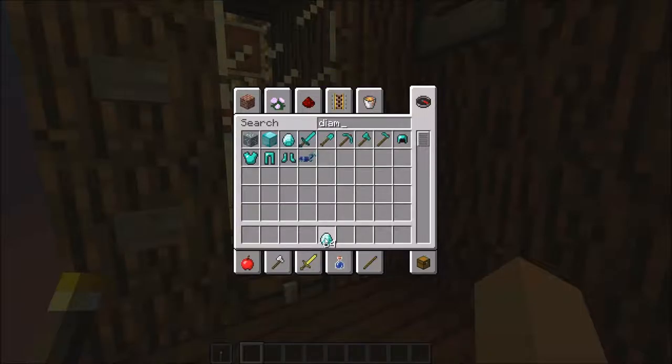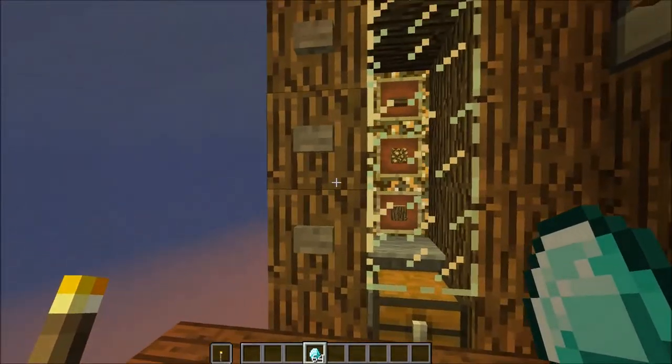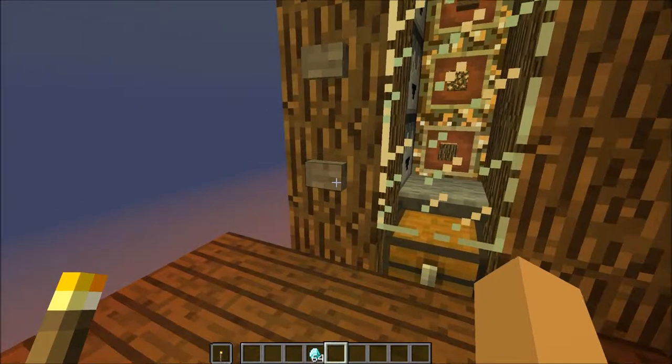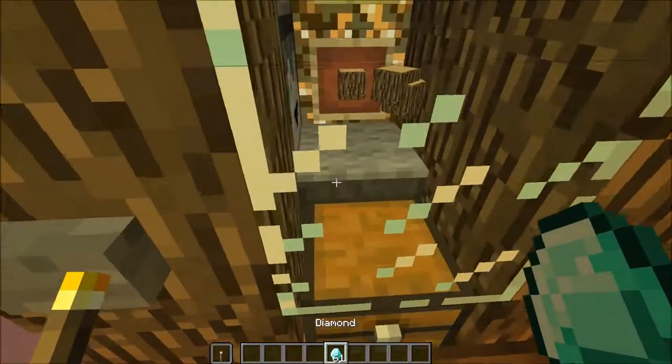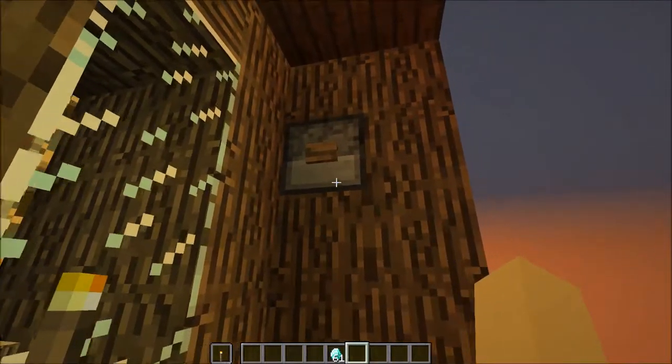So you mine all the diamonds and you hide diamonds. Then, as you can see, if we want to buy some logs, then click on log. We want to pay three diamonds for five logs. We can click it.